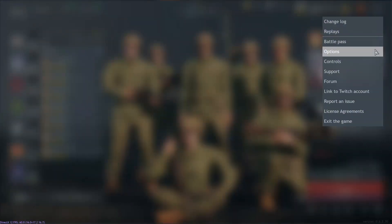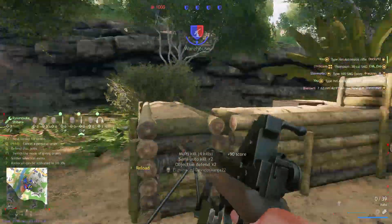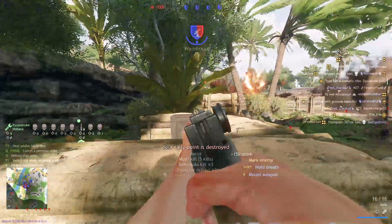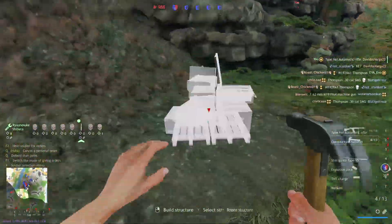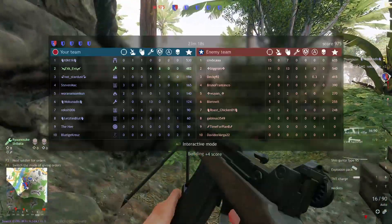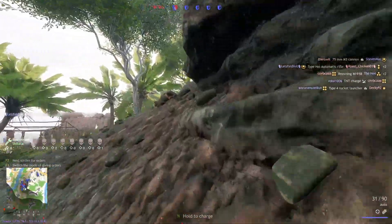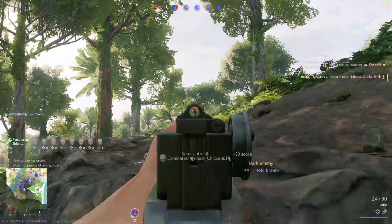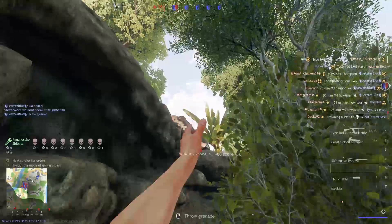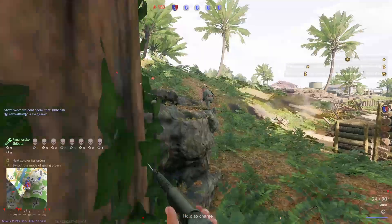The first thing to decide is which setting to choose between DX11 and DX12. This setting is entirely dependent on your hardware. DX11 is an older framework, whereas DX12 is more modern and makes use of different parts of newer generation graphics cards and processors. If you have an RTX 20 or 30 series GPU or equivalent from AMD, try DX12. If you run an earlier 1000 series NVIDIA card, stick with DX11. It's worth trying both anyway. You may experience crashes on DX12, but if they persist, stick with DX11.